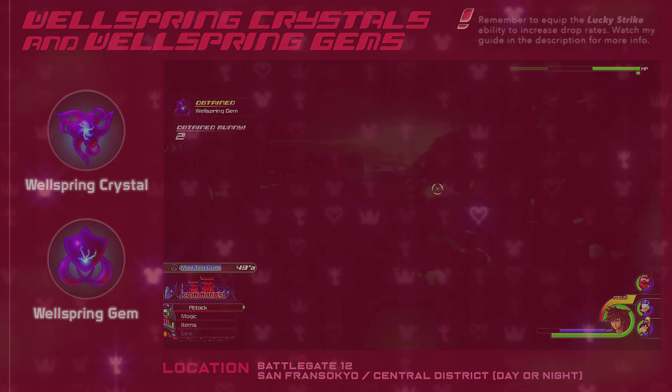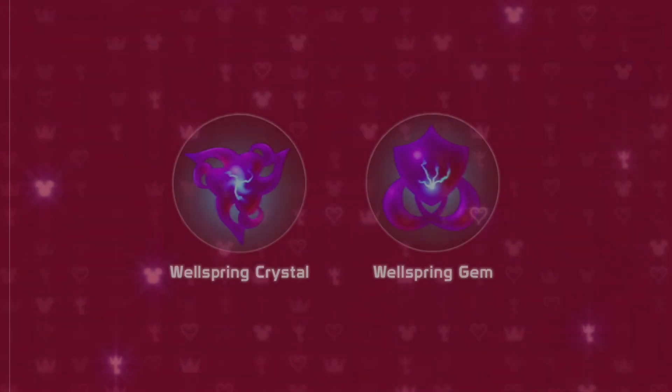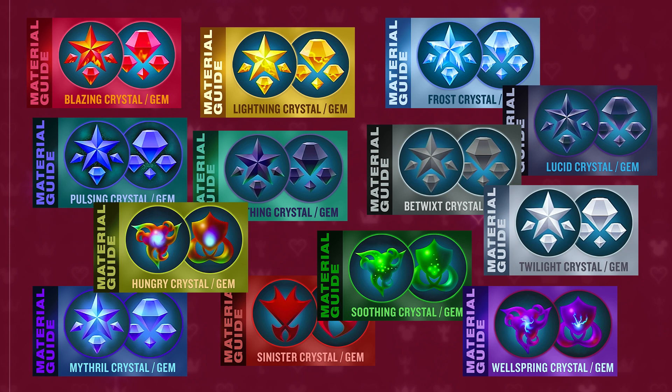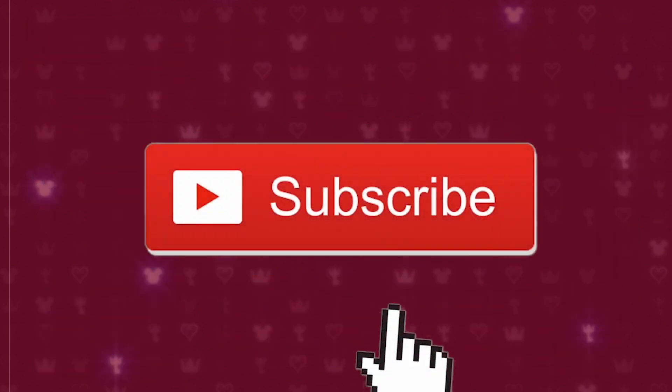Well there you have it guys, that's the best way to obtain Wellspring Crystals and Wellspring Gems in Kingdom Hearts 3. On my channel, I have guides for all the other materials you may need, so check those out as well. And make sure to hit that subscribe button if you want to stay up to date with any new content. Thank you guys so much for watching, I'll see you next time.